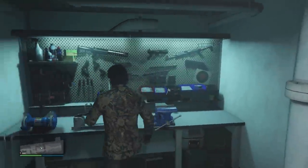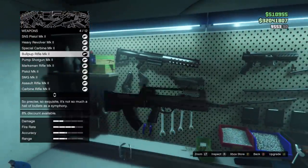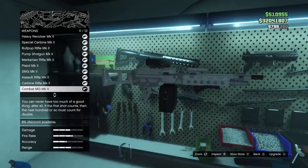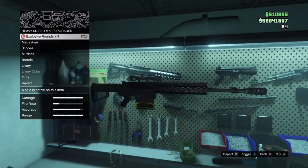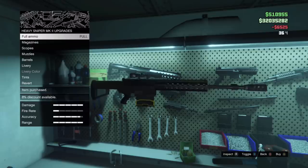Last but not least on regular sales, we have 50% off Mk2 special ammo. So if you're trying to get explosive rounds for your pump shotgun or incendiary rounds for your sniper, they are 50% off. You can save a little bit of change if you haven't already stocked up your Mk2 specialty ammo. That concludes the regular sales for the week.